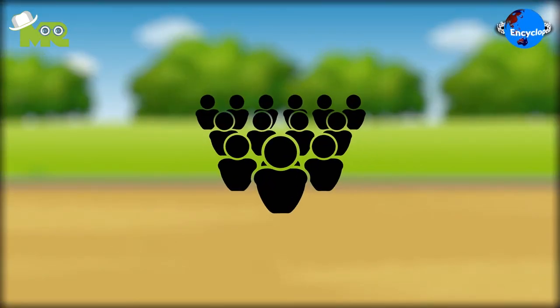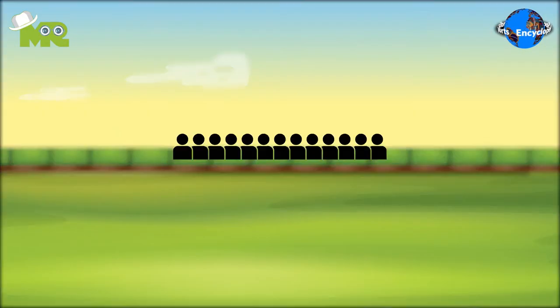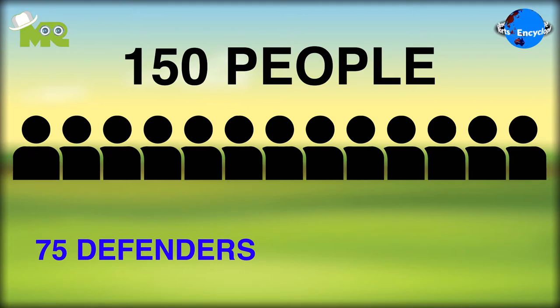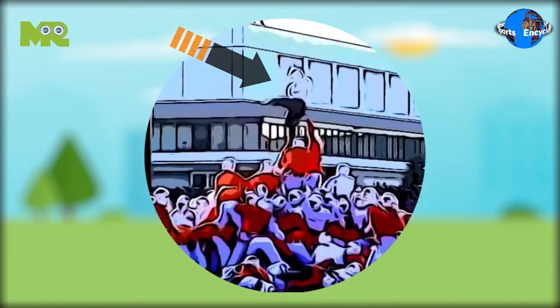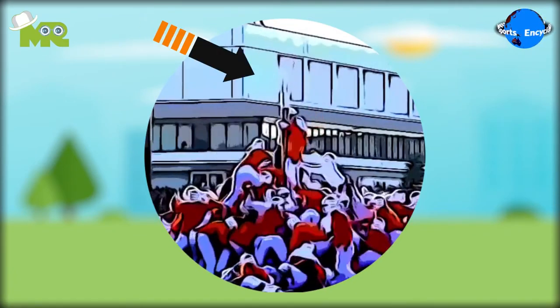Botaoshi is a team sport that involves two teams competing against each other. In the game, each team consists of 150 people, out of which 75 are defenders and 75 are attackers. The objective of the defensive player is to defend their own pole while the attackers get to the other team's pole.